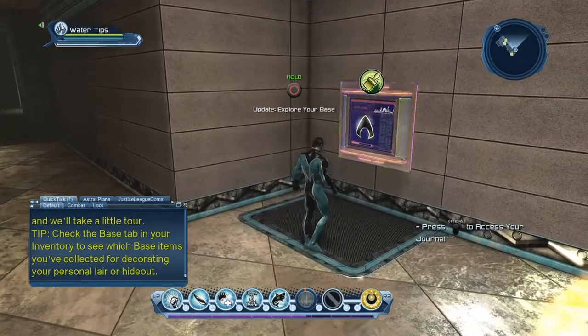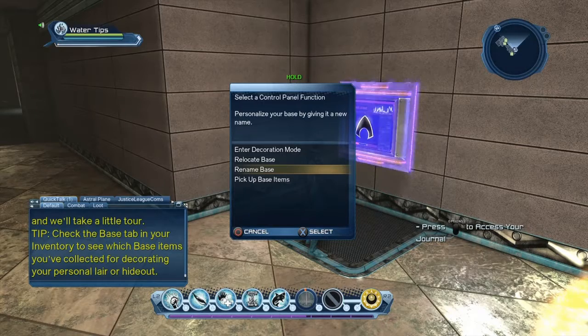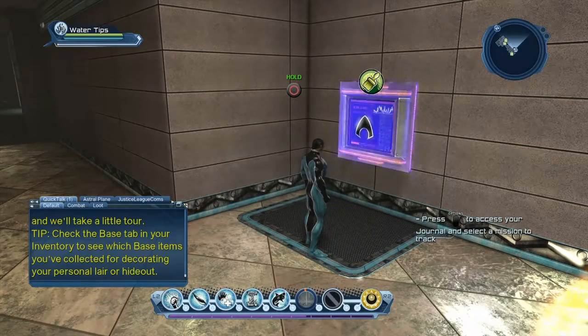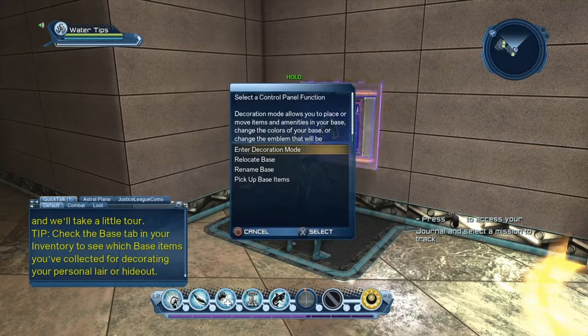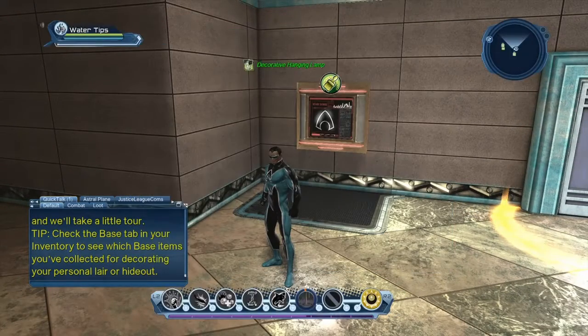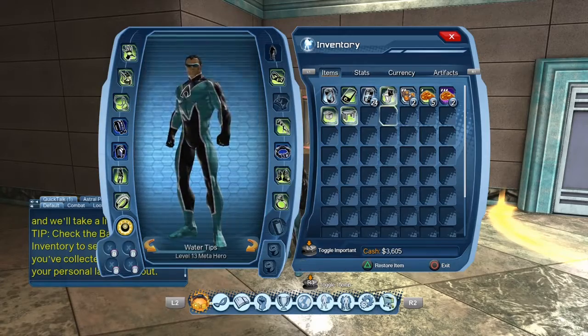There she explained it all. This terminal here - if you access it you can do a couple of things like enter decoration mode. You can relocate your base if you're not happy with it, or rename your base. If you want to do that, just push select and it'll bring up a little menu to enter the name of your base - press square and enter the name. I'm just going to call it Water Base, then push OK and it'll accept it. Before entering decoration mode, go into your inventory first and push 'Home Sweet Home' - she gives you a few items for furniture and such.